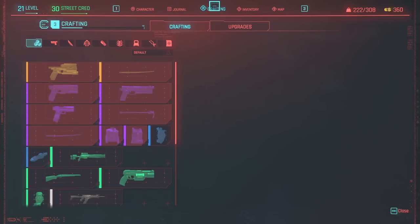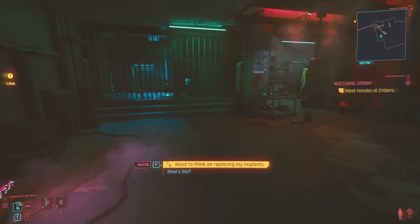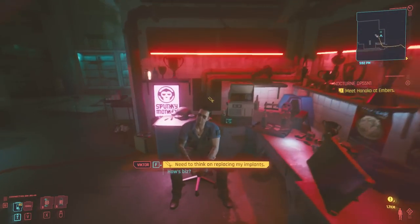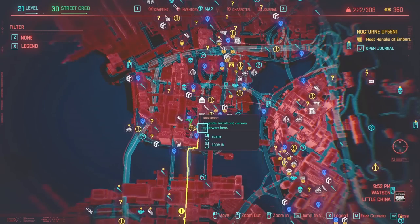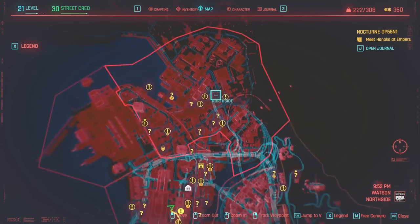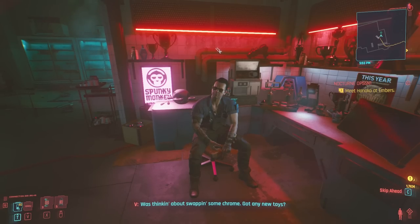These mods are called quick hacks, and they can be found by looting or crafted. If you go to crafting and then the quick hacks tab, you can craft all of them. You can also craft cyberware itself. Another way to get cyberware is to visit a ripper doc. I'm here with Victor — to find different ripper docs around the map, look for the little scissor icon. They're all over the map and some have different items, so explore several.